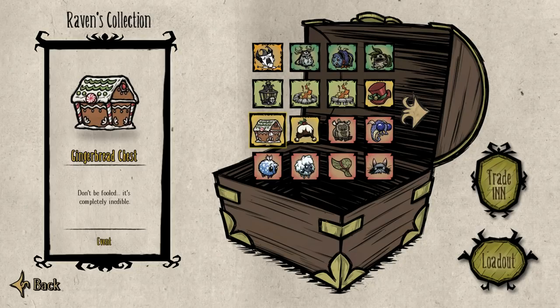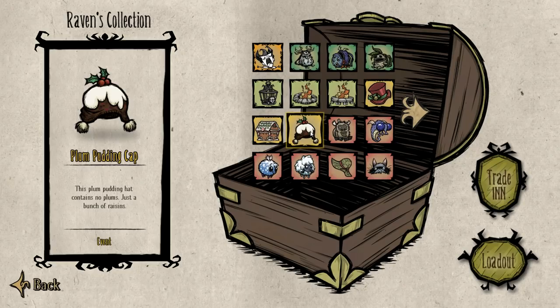You get the gingerbread chest — don't be fooled, it's completely inedible. Sour. Then you got the plum pudding cap. The plum pudding hat contains no plums, just a bunch of raisins. Sour.